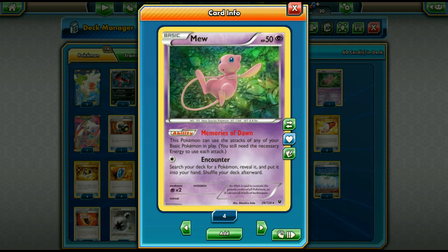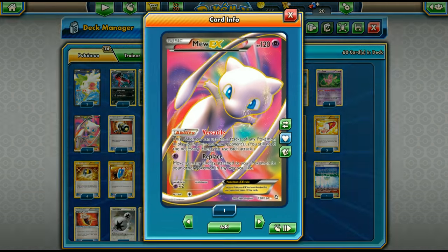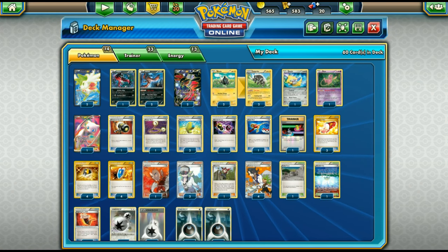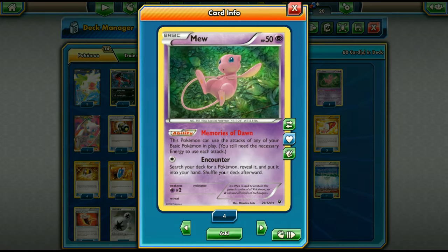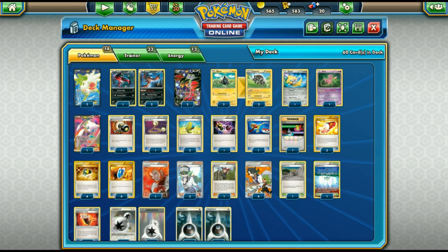We're playing one Mew in the deck. Mew has the ability Memories of Dawn, and we're playing Mew to deal with Mewtwo Y. Mew EX can also copy anything — both Mew and Mew EX can copy Mewtwo Y's attacks, which is why we run both. They're there to counter Mewtwo Y, which is still really popular in Standard. It's also nice to use their free retreat and copy Eelektross attacks without using Eelektross itself.